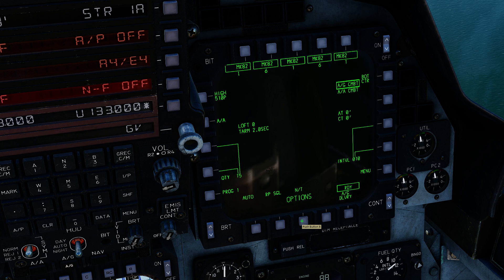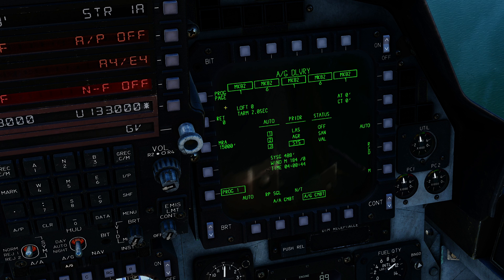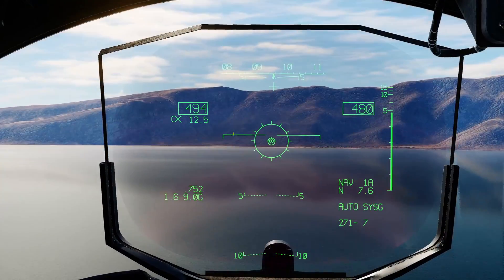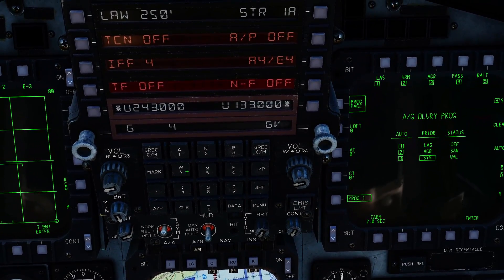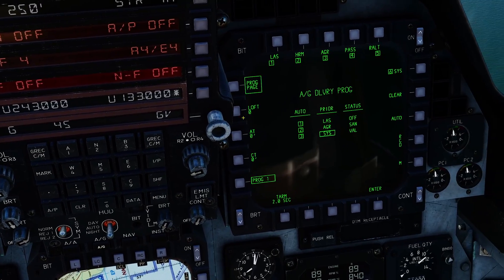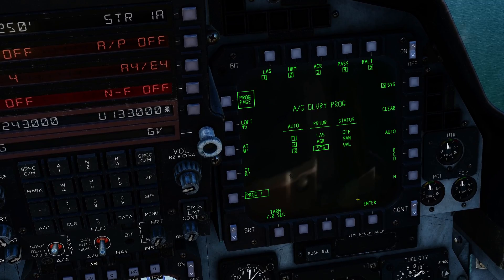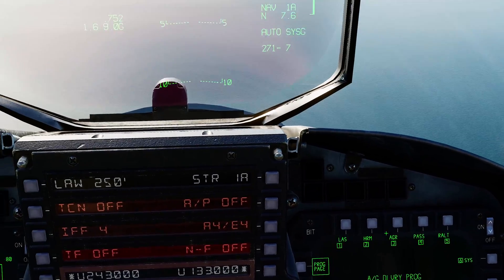Currently the loft angle associated with this program is 0 degrees. So in the air to ground delivery program page, we can type in using the scratch pad the loft angle between 0 and 45 degrees. We've got to loft it over this mountain to make a challenge, so we're going to go all the way up to 45 degrees — type 45 and enter. At the time of making this video we do not need to press the enter button down here to accept the change.